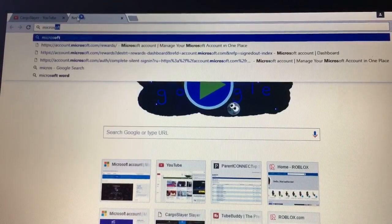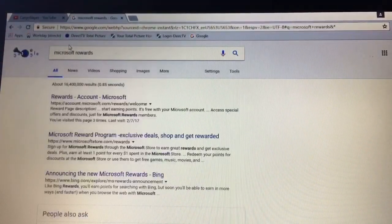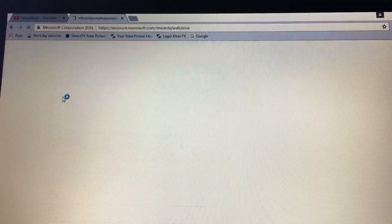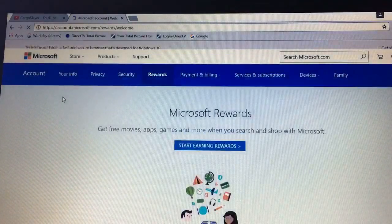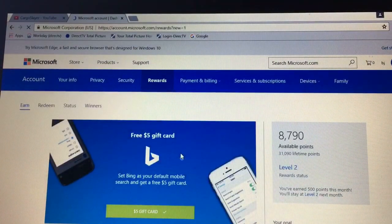What you want to do is open up a new tab or go to your search engine and type in Microsoft Rewards. This is actually a rewarding site for anyone that searches on the Bing search engine. I did make a video about this a long time ago but this is the updated version of it. I'm already signed in — you can see on the screen right now I have 8,790 points.